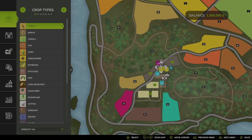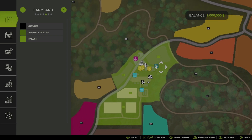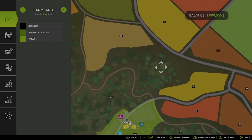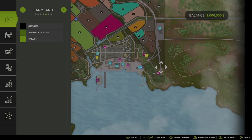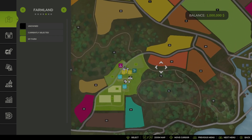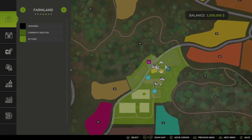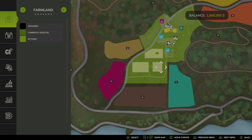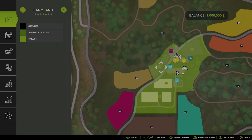Let's go ahead and pull up the farmland map. As you can see, the farm's a little bit smaller than the starting farm on Riverbend Springs, which makes sense because we're in a smaller area. You start in the lower left corner of the map. You start with fields 27, 28, 30, and a split field of 31 — but it's really two rice fields. Fields 30 and 31 are set up for rice, and 27 and 28 are set up for other crops.